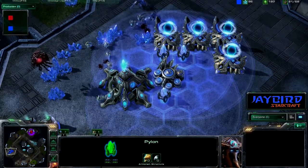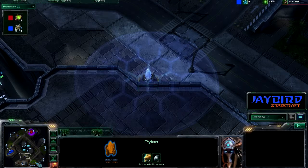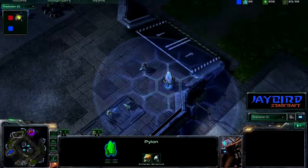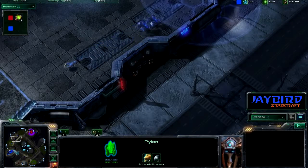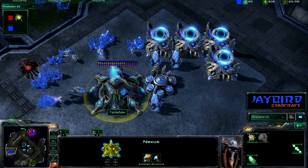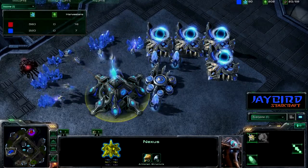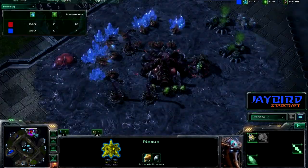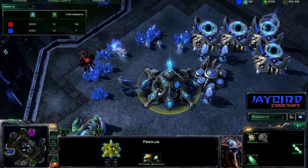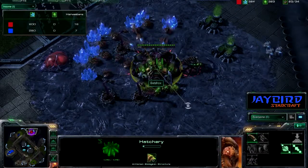Finally going to try to take down that overlord. I do actually really like this placement of pylons from the blue player, as they're just getting all over the map here and easily able to warp in those reinforcements wherever they may need to be. Quick look at the income — red is now just pulling away, as those zerglings came in and really just crushed the economy again of the blue player. That's just a great move, letting the red player catch up on the economy.